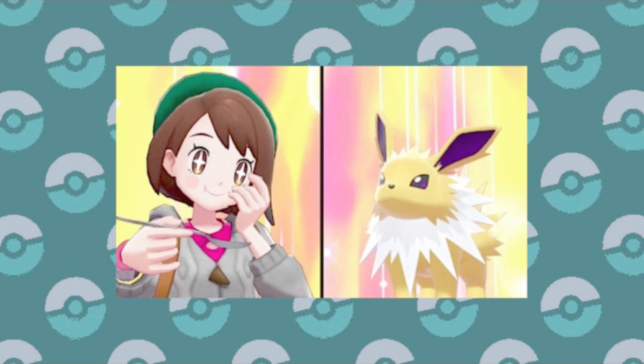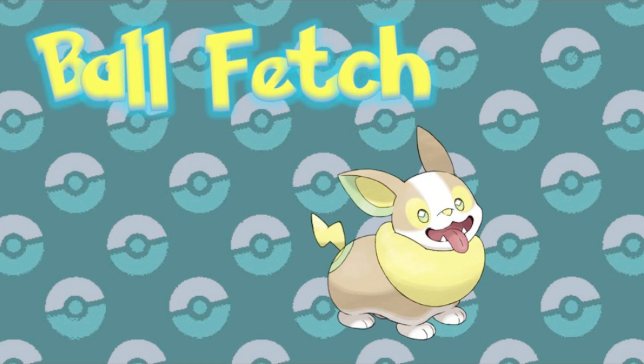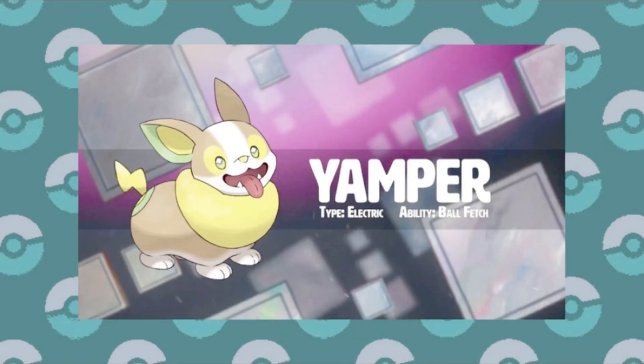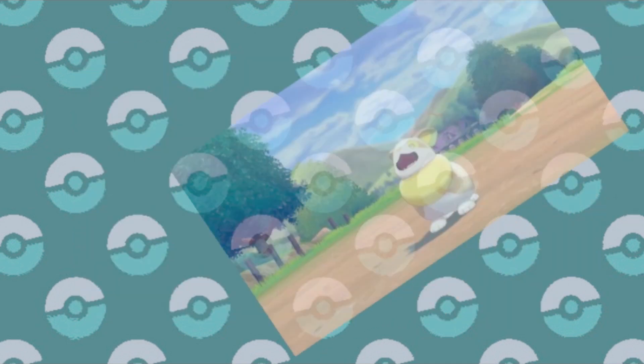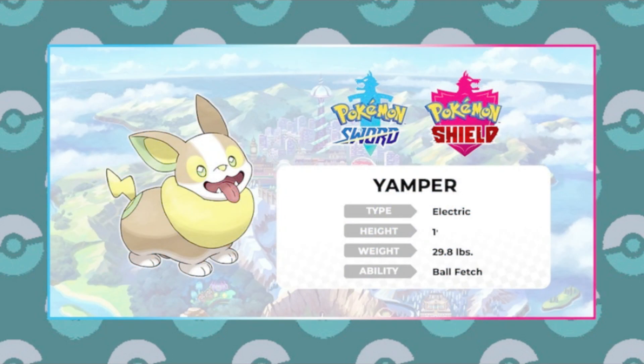The first ability alphabetically is one that we've been shown in the lead-up to Sword and Shield, with Ball Fetch on Yamper. This ability allows the Pokemon to retrieve the first failed Pokeball thrown in a wild encounter, provided they're not already holding an item. This means it will be the same type of Pokeball that was first thrown in the failed catch.